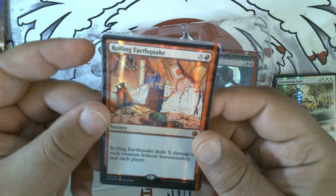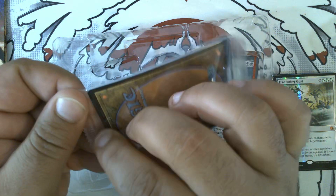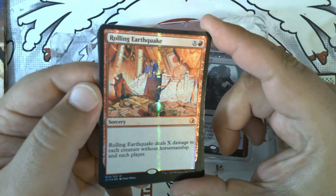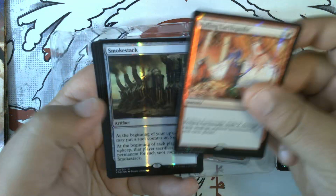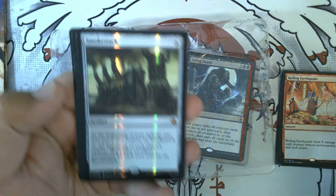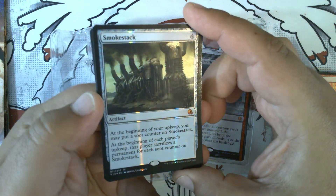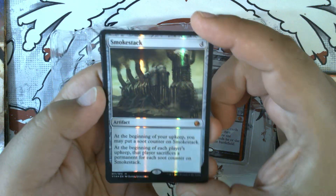This second pack also had at the time one of the few ways to get Rolling Earthquake, which was originally printed in Portal Three Kingdoms. For quite a while this was the only way to get a hold of one, and I'm not sure if that has changed. A nice Rolling Earthquake. Smokestack is one of my favorite artifacts of all time — I used to be a really big Stax player at Vintage. This is one of the few ways to get a foil Smokestack; at the time it might have been the only way.